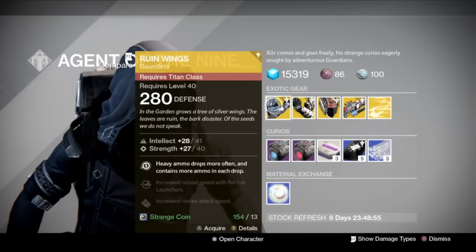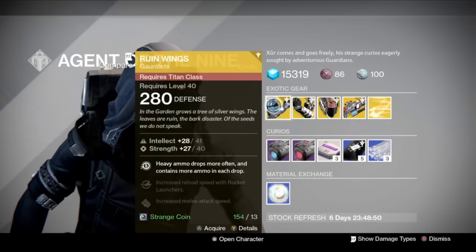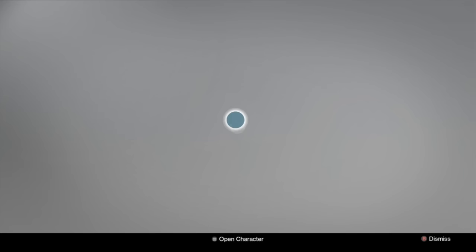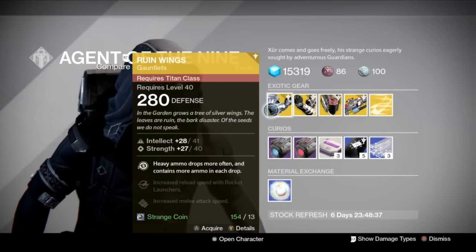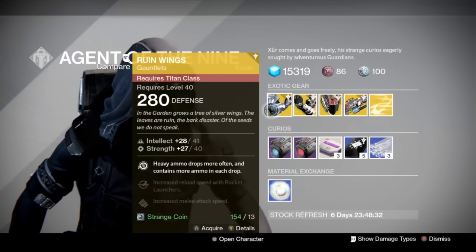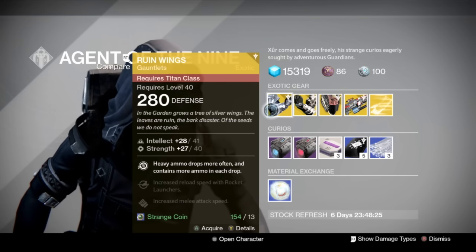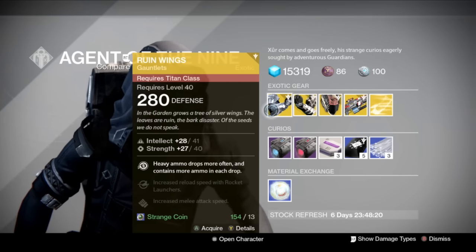First of all, he's got Ruin Wings for the Titan, which gives you heavy ammo drops more often and more ammo in each drop. It also increases melee attack speed and auto rifle and rocket launcher reload speeds. This is a very good PvE exotic — it is not a PvP exotic as it does nothing in PvP. It doesn't consistently make heavy ammo drop all the time, but it does make it drop more often and it often contains more ammo. I usually run this all the time when I'm in the raid.